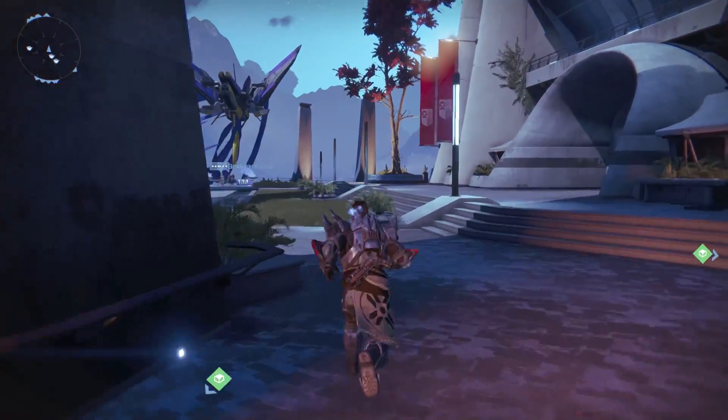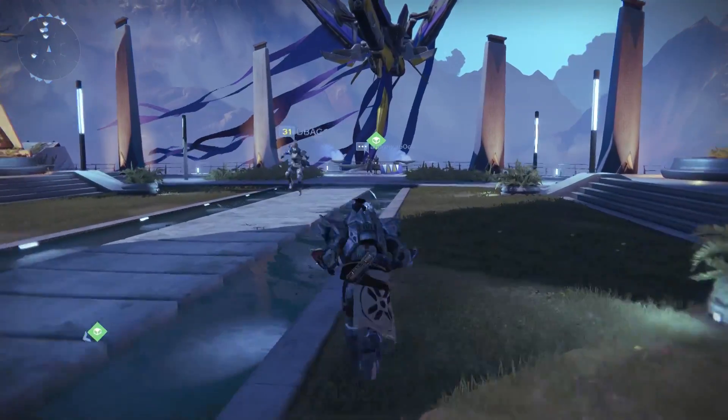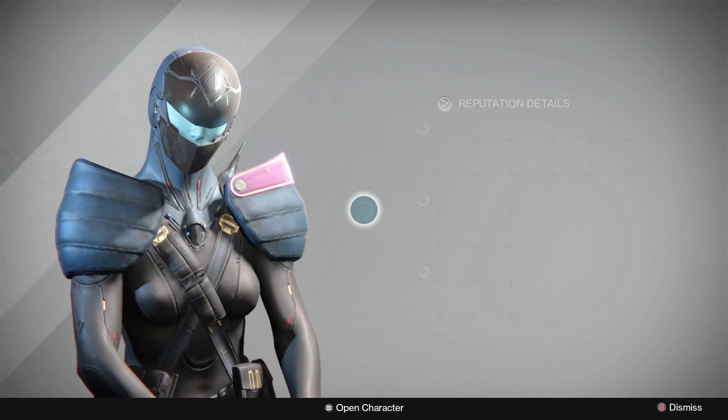So what you want to do is go to the tower. Petra is back here — this is normally in the area that's closed off. You have the Iron Banner guy that is usually to the right, and then Petra is all the way back here where she was before when she was here.